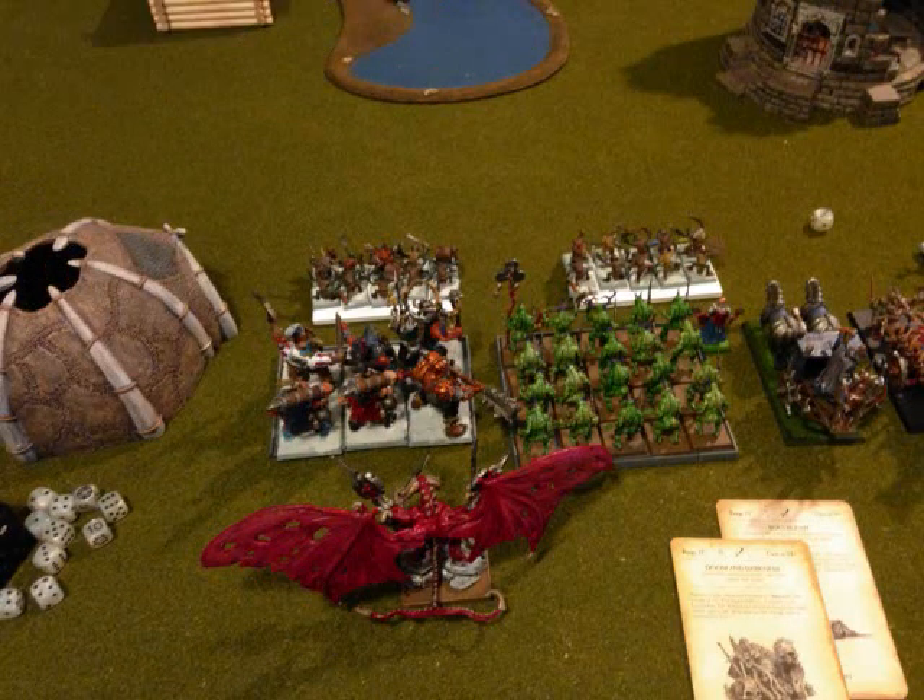Starting on my left, I have 2 units of 10 Knoblar Trappers with Musician and Standard. Behind that is a unit of 6 Maneaters — the first 3 have Abrasive Pistols, the back 3 have a Pistol each. They have the Dragonhide Banner and Full Command. Next to that is a unit of 20 Plague Bearers with Full Command and the Banner of Swiftness, with my Warrior Priest with extra hand weapon, heavy armor, and shield.